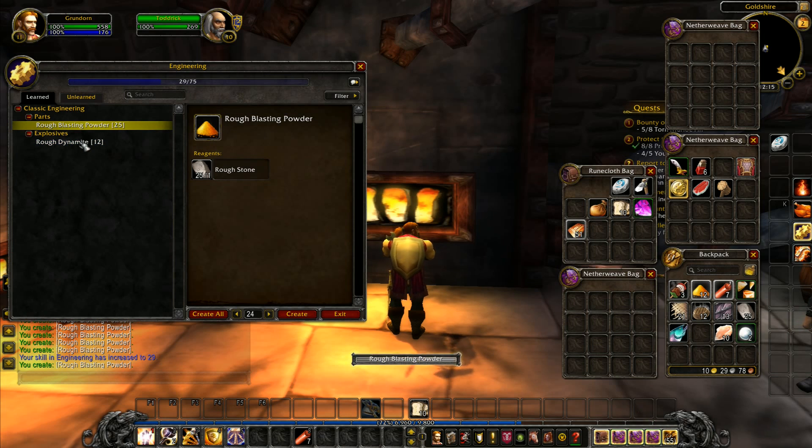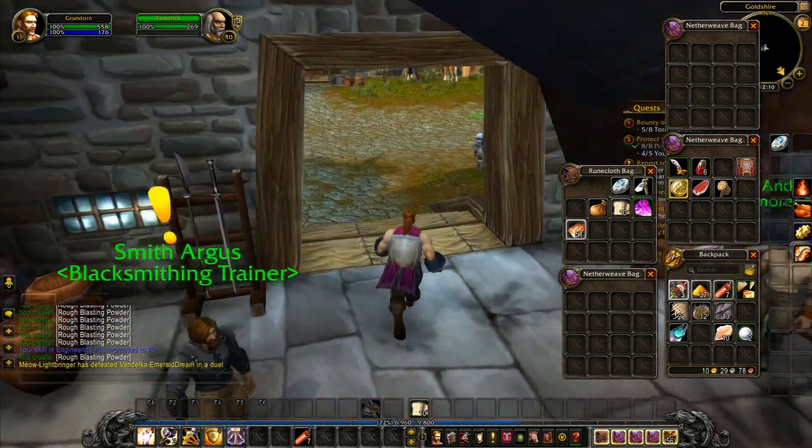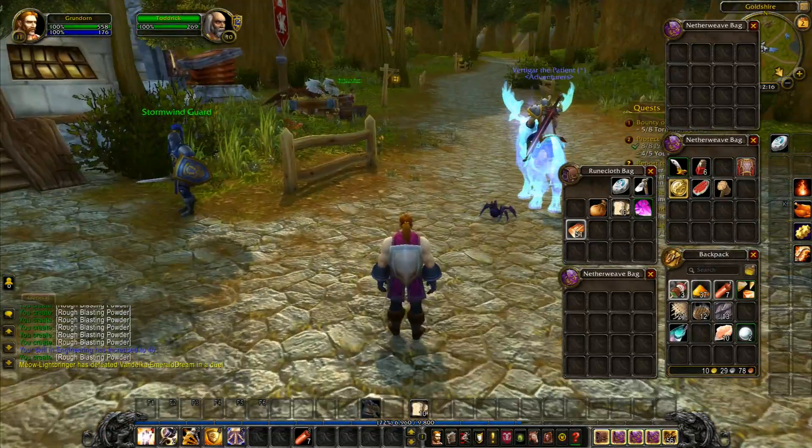We can make a little bit more rough dynamite. It's just now reached 40 with the second to last one, so that's gone gray — the rough blasting powder — meaning you don't get any more level ups from crafting that particular item. We're exactly 40 engineering now, so I suspect what we've got is going to be enough that we can find a level up in Stormwind.